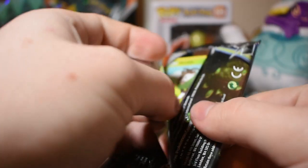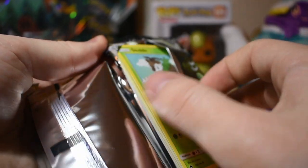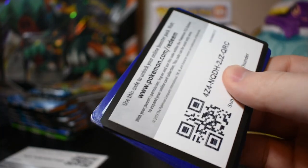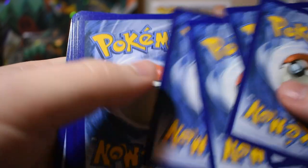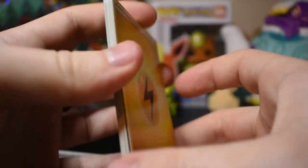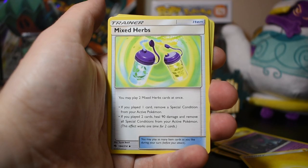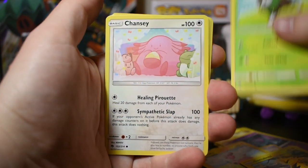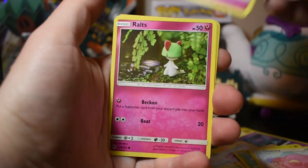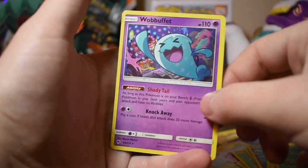Ordering that second booster box is definitely going to help with that. I don't know if I'll ever be able to collect all the secret rares — I just don't want to buy any of them online; I'd rather pull them myself. It makes it much more fun. Card slip for anyone that wants it. We do the card trick: one, two, three, four. Electric energy, Mixed Herbs, Flaaffy, Electabuzz, Skiddo, Chansey, Snubbull, Ralts, Dedenne, reverse holo Torchic, and Wobbuffet.